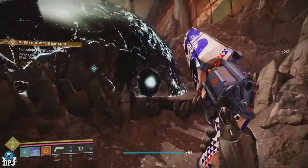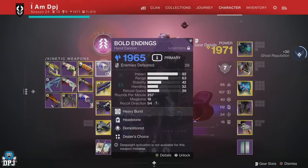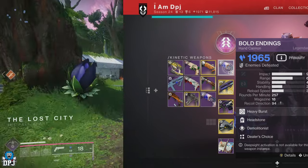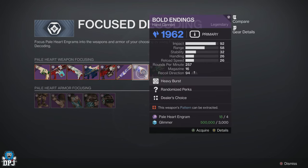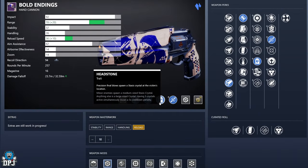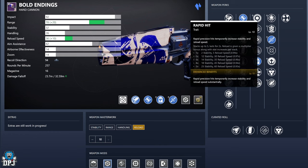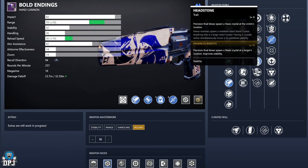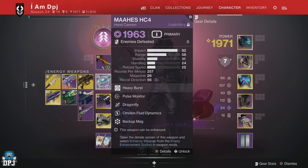The Bold Endings is a simple enough weapon to get — again, Pale Heart engrams and Ghost within the Last City stock this weapon. I'm not far off being able to craft it, as I keep picking it from Micaten along his quest line and keep getting red borders for it — I think I need one more. For rolls, I'm personally interested in trying Headstone and Dragonfly, which could completely go against each other but I'm curious to see the outcome. Other perks include Iris Storm and Rapid Hit.